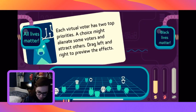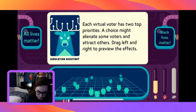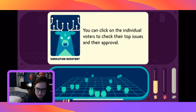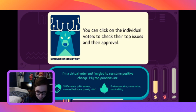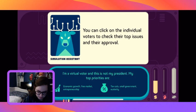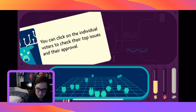Each virtual voter has top priorities. You can click on individuals to check their top issue and approval. One voter says: 'My priorities are welfare, public services, healthcare, poverty relief, environmentalism, conservation, sustainability.' Another says: 'My top priorities are immigration, nationalism, white supremacy, workers' rights, job creation, unionization.' Another says: 'My priorities are economic growth, free market, entrepreneurship, tax cuts, small government, austerity.' They're all over the map.